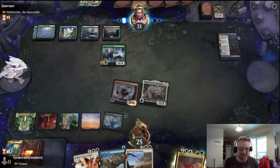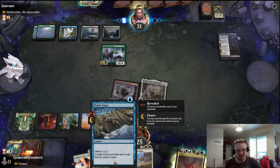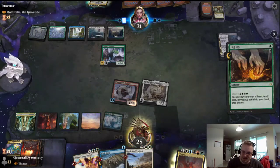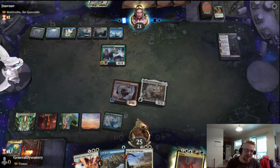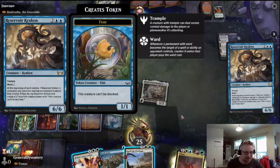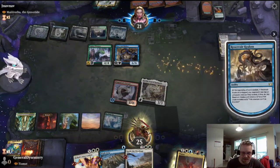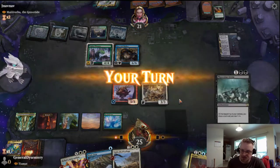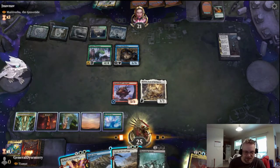Crux of Fate — alright, that is fine with me. Got your six land drop. Dig Up — alright, he's gonna tutor. He's got another land. Next turn Muldrotha is coming out. Reservoir Kraken — fine. That one shouldn't count. I need more mana. No black source whatsoever.